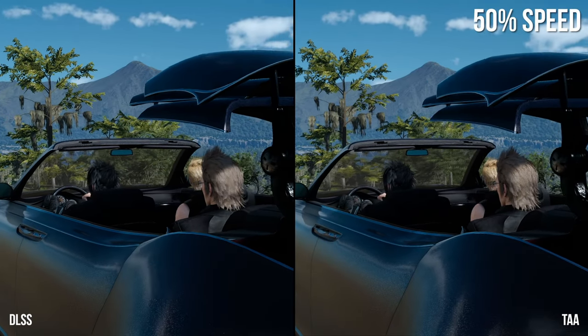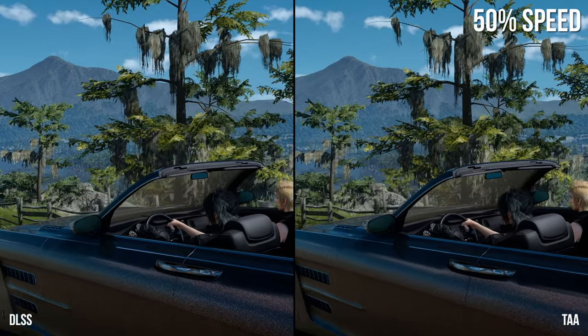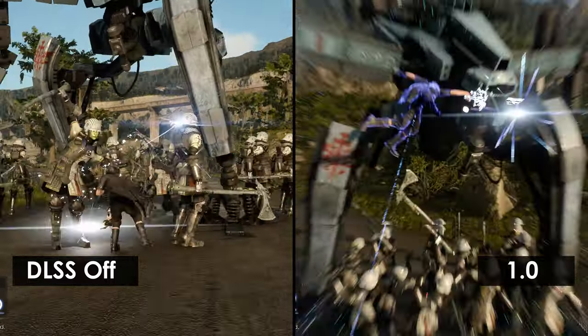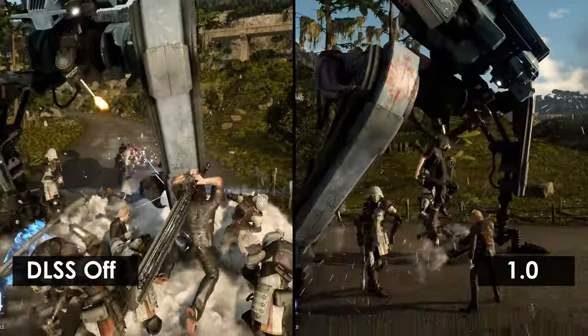When you look at Digital Foundry's opinion, they found that the TAA solution Square implements in Final Fantasy is actually not all that great. And in fact, with DLSS engaged, a lot of the artifacting we see with TAA gets disabled and it looks far superior with DLSS. So let's look through the benchmark. The first thing I want you to focus on is the enemy helmets and how clear they look on the 1.0 version — it is clearly overcompensating for the fuzziness.